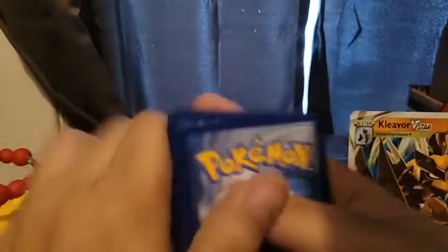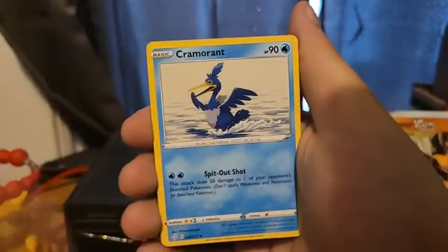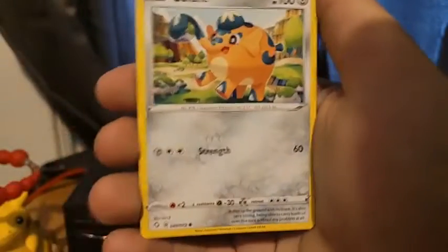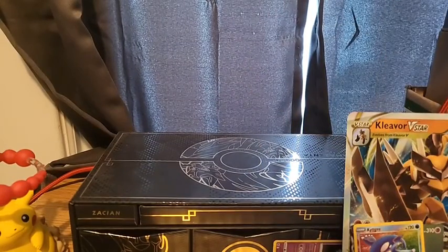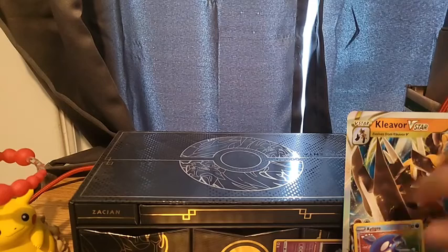Last pack of Shining Fates — last pack magic for the box. Lightning Energy, Cramorant, Team Yell, Wobbuffet, Yanma, Snom — I just want a Shiny Vault — Cufant, Grookey, Buizel, and no Shiny Vault. A Yanmega non-holo rare. I will say, from my knowledge, that was the worst ETB for Shining Fates we've opened. But it wasn't horrible — we did pull a couple things: the Alcremie VMAX, Delmise V, Ditto VMAX, and the Kyogre. It was the weakest one we've opened so far, not trying to be a Debbie Downer.